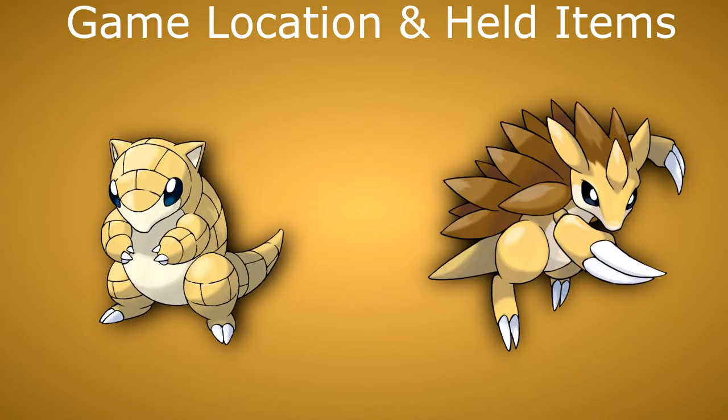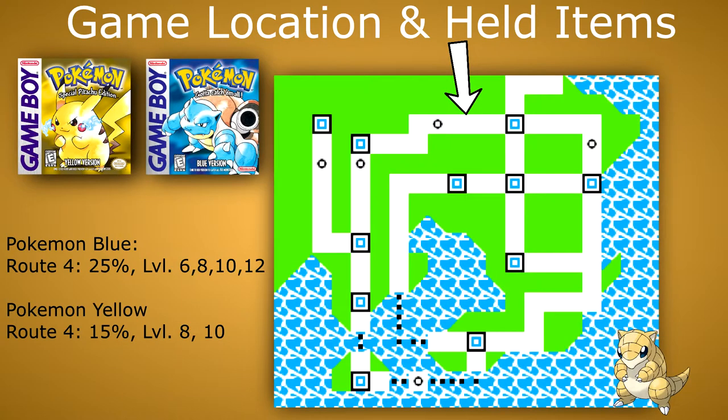If you plan to include Sandshrew and Sandslash in your playthrough, you will have to catch a Sandshrew and evolve it, since Sandslash is only available very late in the game. I would probably recommend getting it on Route 4. With this, you will have it quite early and can use it, for example, against Surge or Erika.